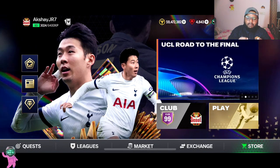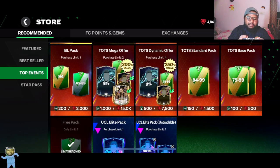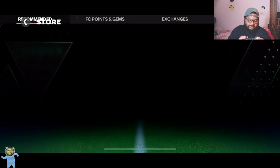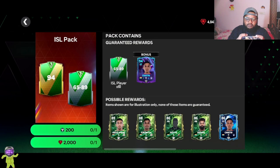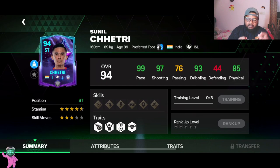Now one more thing I'm very happy about — we finally get a Sunil Chhetri card. I don't know how many of you know who Sunil Chhetri is, but people watching from India definitely know him. Here you go — End of an Era Sunil Chhetri card, 94-rated striker. I'm really happy he finally got a card. The sad part is it's his last card, but at least they've respected him and given him a card in this game.